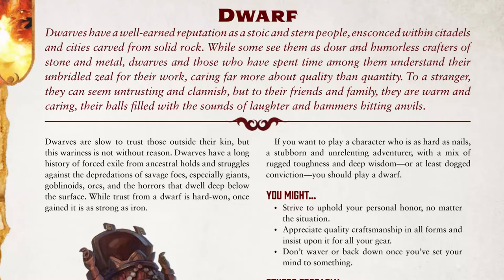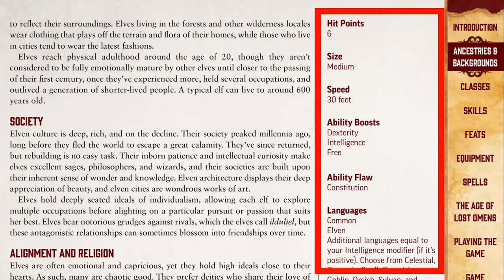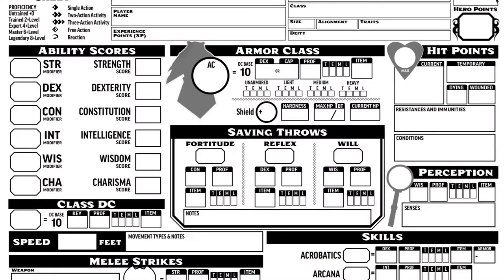Ancestry starts on page 34, and each ancestry has a sidebar on the right side of the book with all the information you need for a character sheet. Let's say someone wants to play an elf — that's a pretty common ancestry for a new player. Hit points are 6; that'll go up later based on the class they choose, but for now jot down 6. Size is medium — we don't really need to track that. And speed is 30.